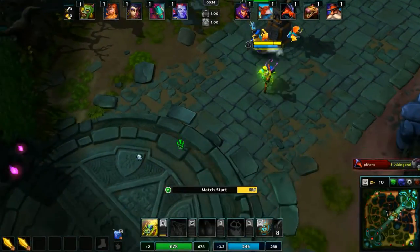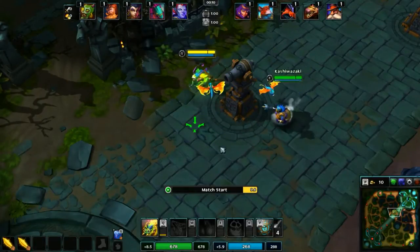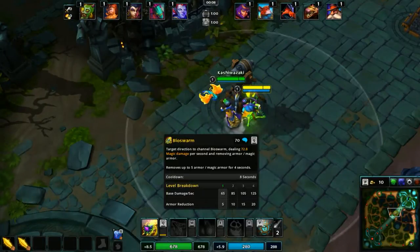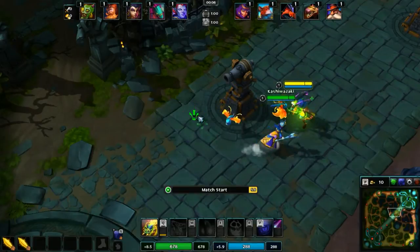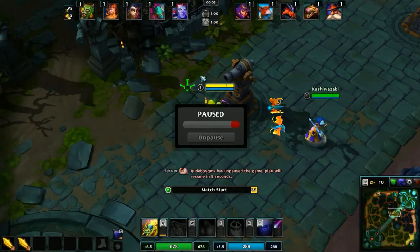He creates a Bioswarm in a target direction. It is a channel. It does damage over time to anyone that stands in it and reduces their armor and magic resistance by 5, up to 20, depending on how long they stand in it.